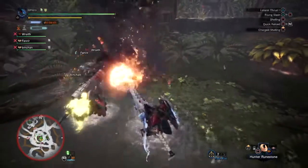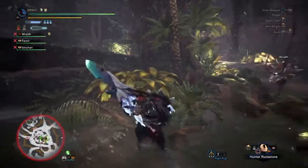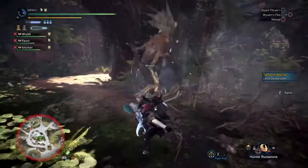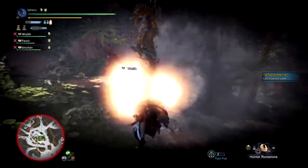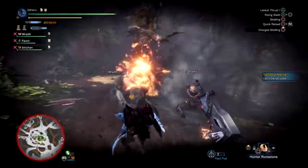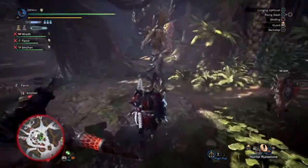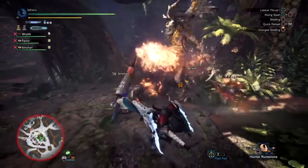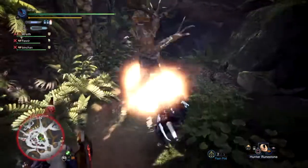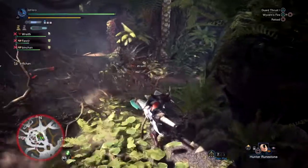Number 7: make sure your radial menu is fully kitted out and your backpack has the right items for the job, as resources are used heavily in this fight. You should customise the radial menu to contain crafting shortcuts for mega potions and flashpods, saving you a lot of time scrolling through menus and reducing the chance of getting killed in the process. Your item pouch should have items that help you and your teammates survive longer: potions, mega potions, Demon Drugs, Armor Pills, Life Powder, flash bugs, smoke bombs, etc. — as this fight will use up all your resources quickly.